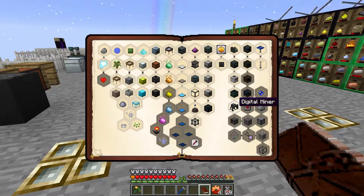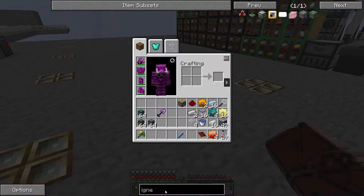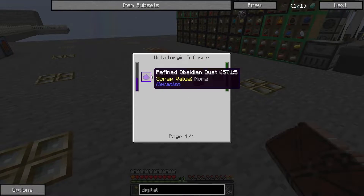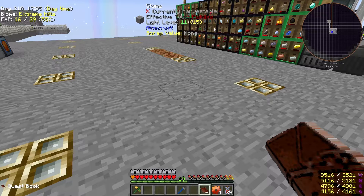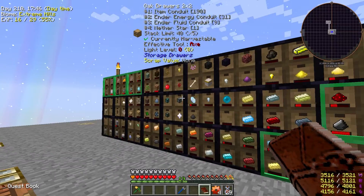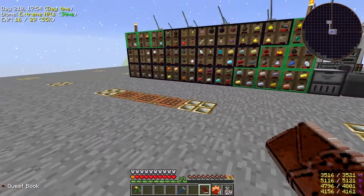I'm at the point where I need to make up this digital miner. If we look at the recipe, it's a little bit on the complicated side. It needs these atomic alloys, which require compressed obsidian. So we're going to start to need a lot more obsidian.